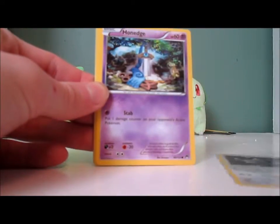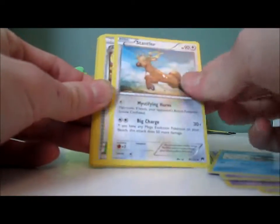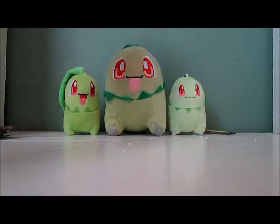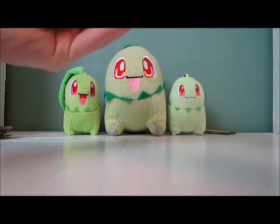We have Glamow, Honedge, Ducklett, Trubbish, Shellder, Stantler, All Night Party, Tierno, Slowking Reverse — which is normally a holo — and Hypno. I still would like a holo EX full art, but I don't think I'm going to get it at this point.